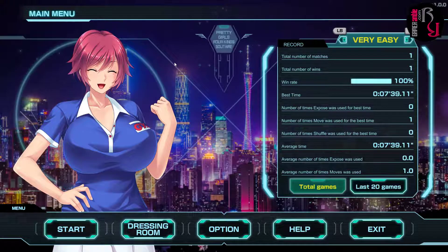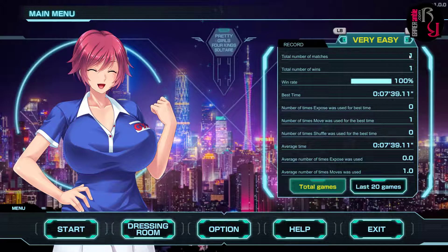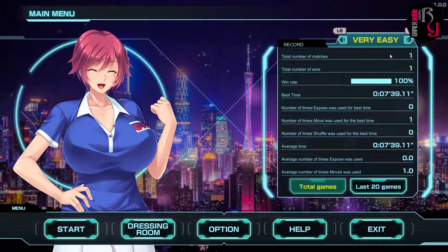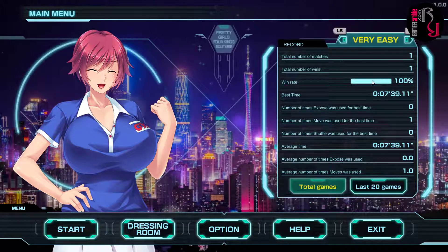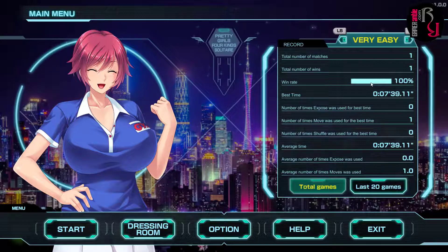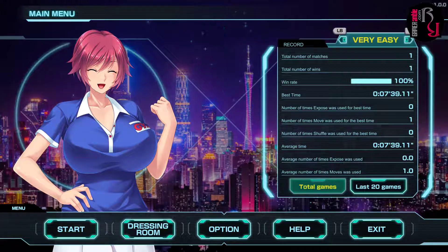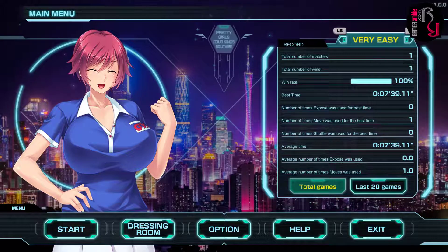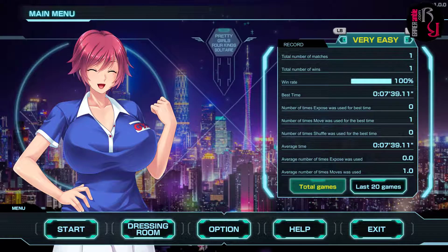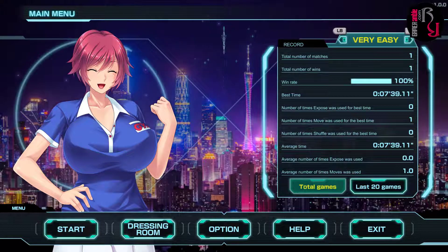I like the fact that it's got a help function for beginners who just want to chill and play a little solitaire. It's a different take on solitaire — everyone knows traditional solitaire, but this is the first time I've played this version. It keeps track of all your stats so you can see exactly how you improve. Pretty Girls 4 Kings Solitaire is out March 17th on Steam for only $5, with a 20% off launch sale for the first week — the 15th Pretty Girls game. Thanks for joining us, remember to like, subscribe and share. Until next time, bye!